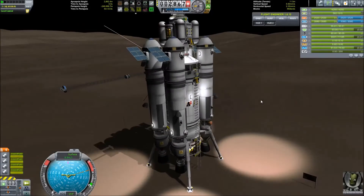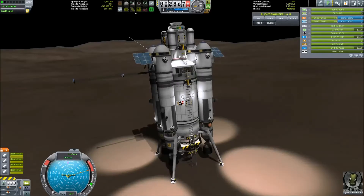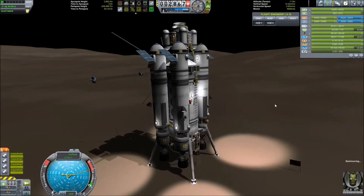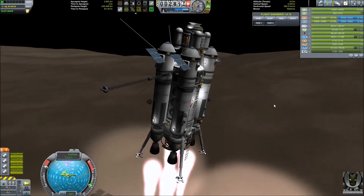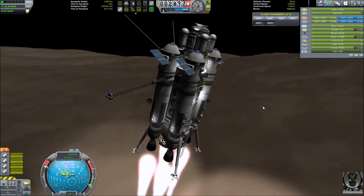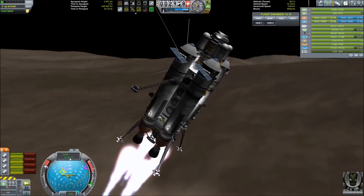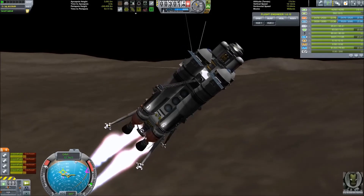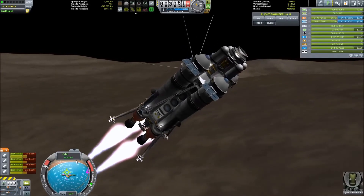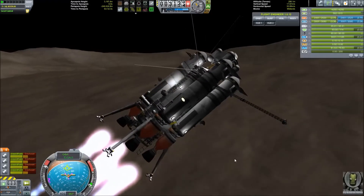Hello and welcome to episode 31 of Kerbal Space Endeavor. We are still here on Moho after our first landing and now we're trying to get back into orbit and see if we can refuel our drive stage in orbit, or if we'll be stuck here for eternity and all our three Kerbals will die — they'd probably run out of food before they run out of oxygen. We do not want that to happen.